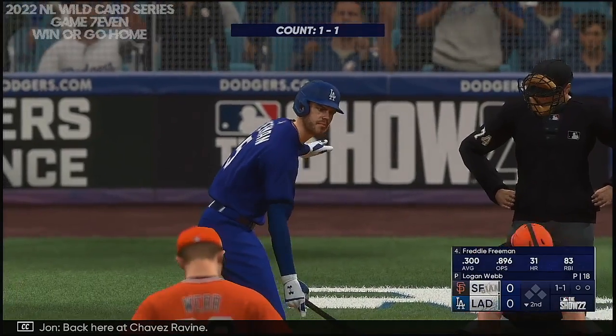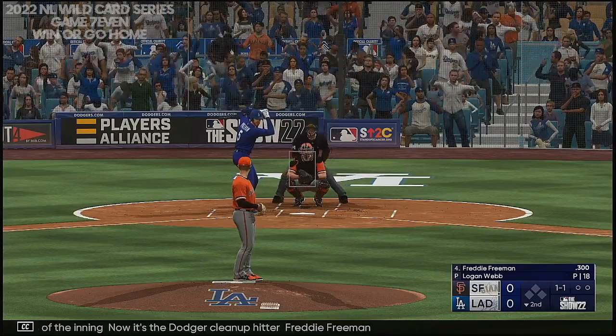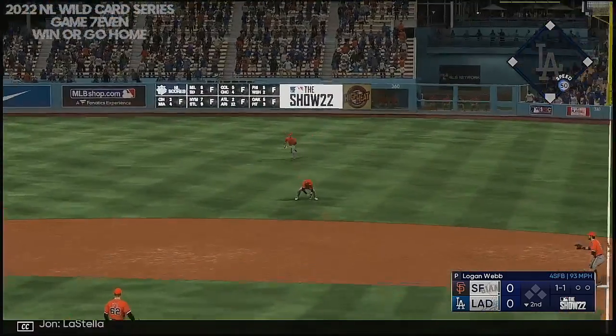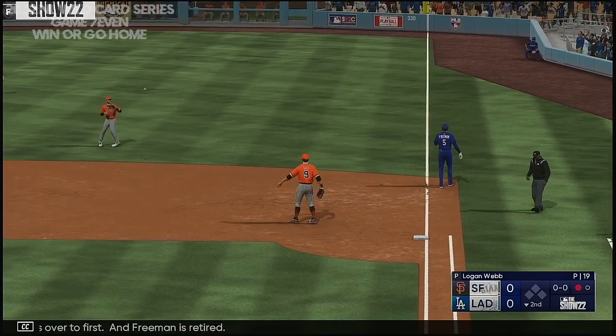Back here at Chavez Ravine, bottom of the inning. Now it's the Dodger cleanup hitter, Freddie Freeman. Left-hand batter waits. To the right side — La Stella picks it up, fires over to first, and Freeman is retired.